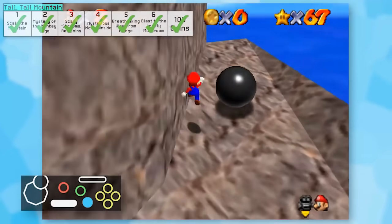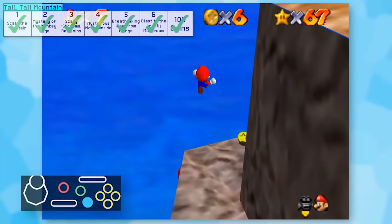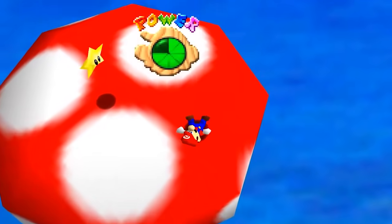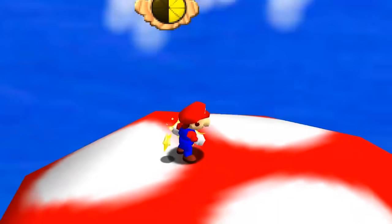I had a pretty bizarre strategy for Star 6. Since I could only move in one direction, I simply long jumped towards the mushroom while being high up the mountain, and this actually worked out perfectly. It's pretty funny how many methods there are for getting this star.